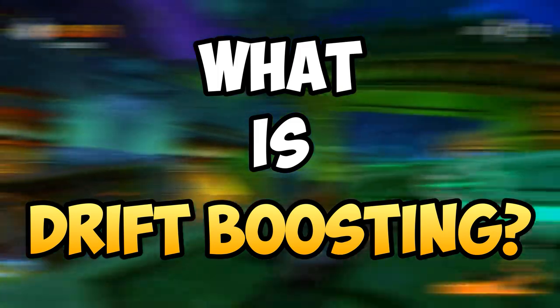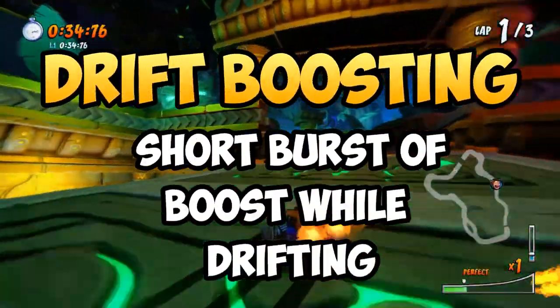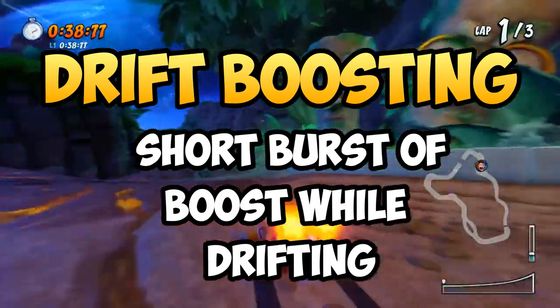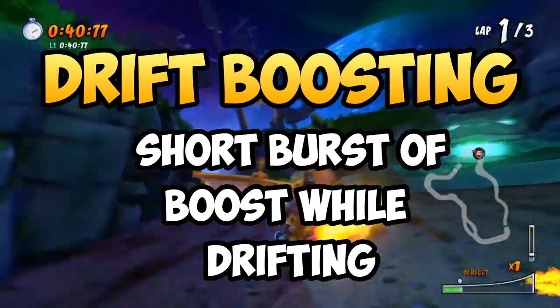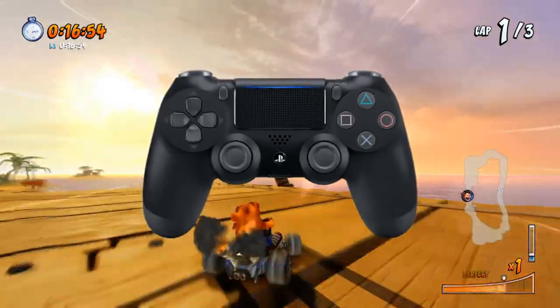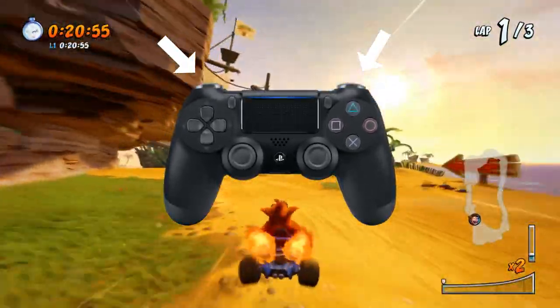Basically in Crash Team Racing you are able to release a temporary boost while you are drifting. In order to do this you will have to press and hold the L1 or R1 button to start a drift, and while holding the drift button press the other button to launch a small boost forward. So for example in this clip I'm holding the R1 button for a drift and pressing the L1 button to boost while drifting.